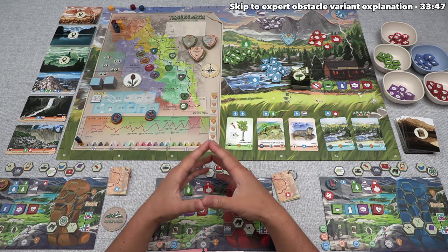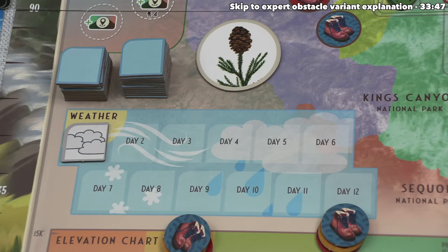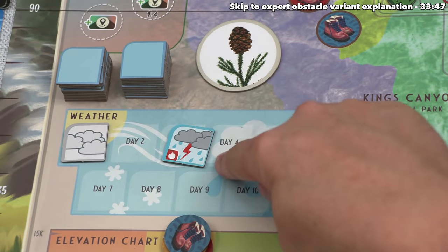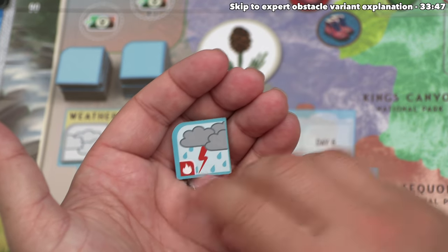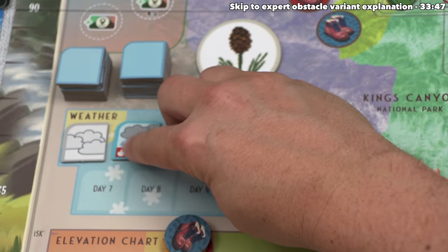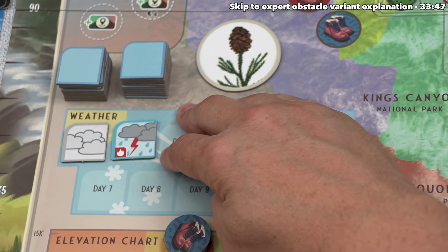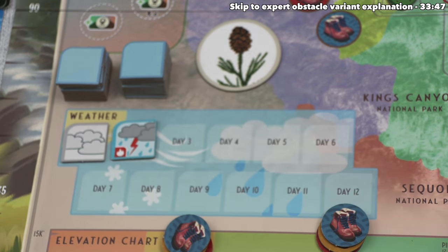The first day is over, which means we can now move into the second day of the game, and we begin with a sunrise phase. Just like always, we take a random weather token from the top of one of these stacks, and it looks like the weather is not so good on day two. This is a thunderstorm, and as you can see, it shows a fire natural resource. That means in order to hike today, we all have to spend one fire natural resource or take one hardship token.